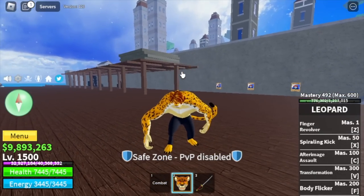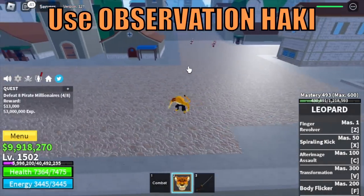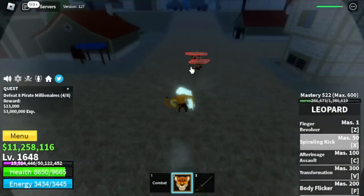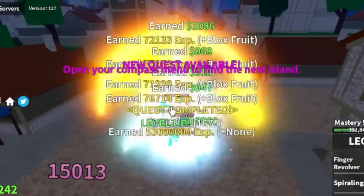In the third sea, for example the pirate millionaires — they're kinda hard to defeat. Use your observation haki, lure them without hitting them. That's my best strategy for this. A reminder: I know most of you won't agree, but you need to stay here until 1675.